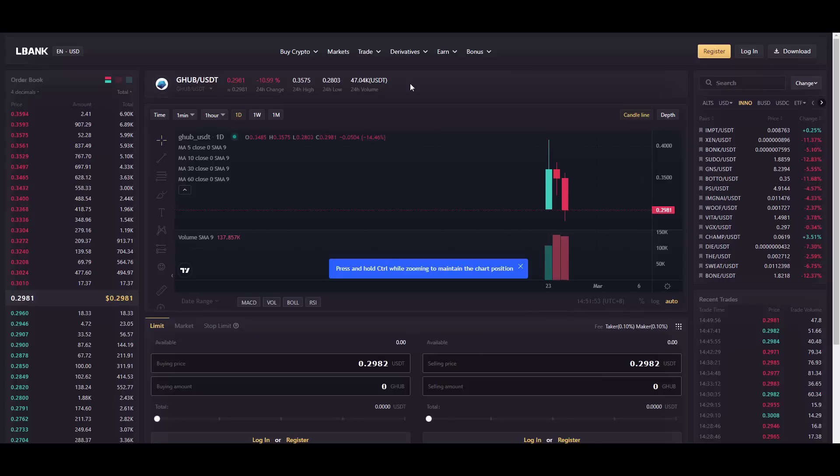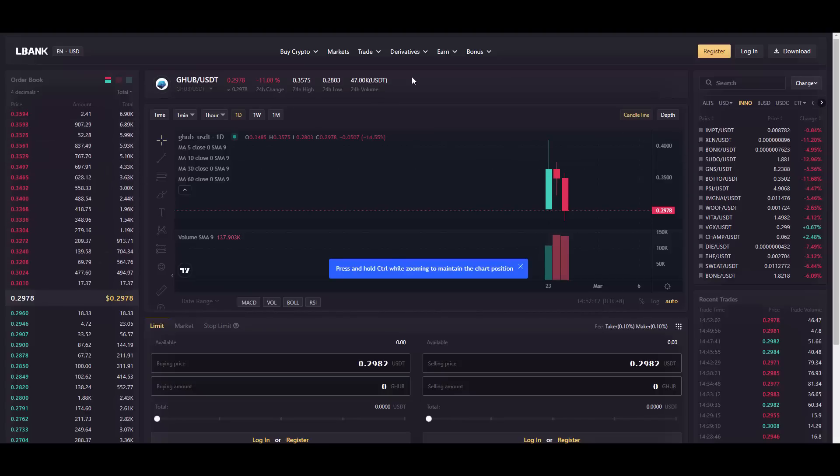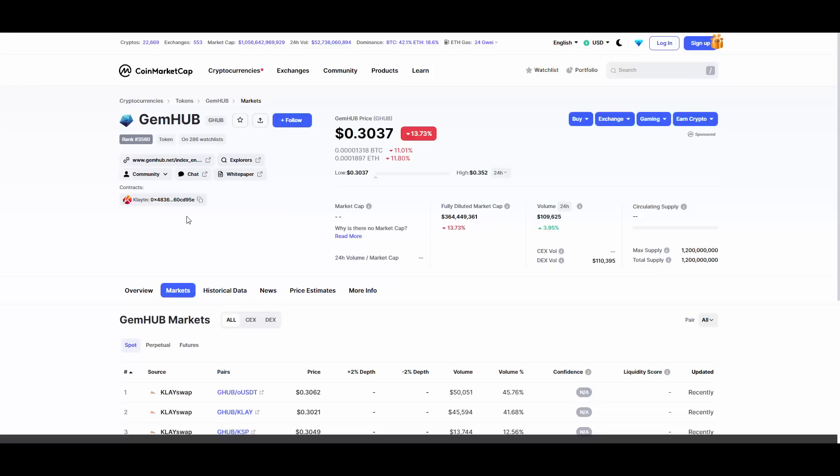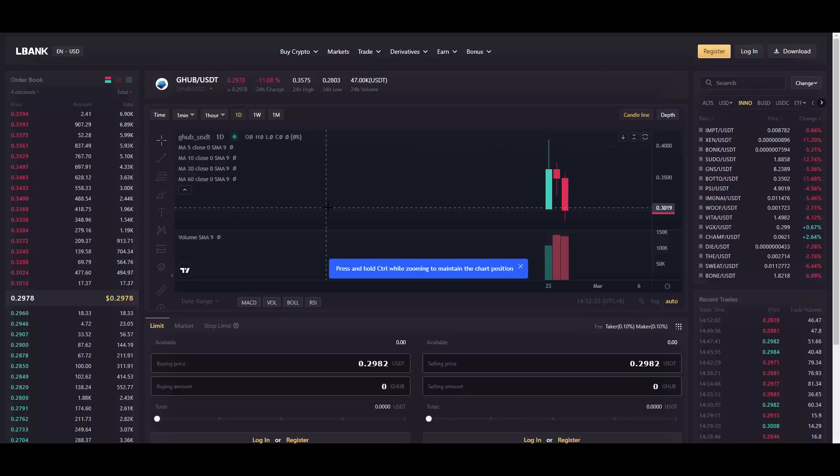You can trade GHAB on LBank to share 13,293 GHAB tokens in prizes. One GHAB is currently at about 30 cents — there's been a dip from 36 cents down to 29, so you can potentially pick some up at a nice discount. The volume is just $47,000 since it's freshly listed, which is understandable. If you're not into centralized exchanges, they're also on Clay Swap with much bigger volume at $110,000.